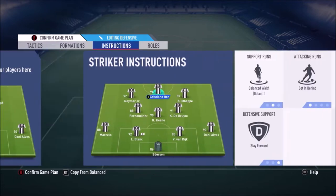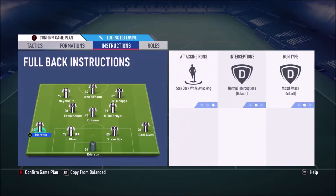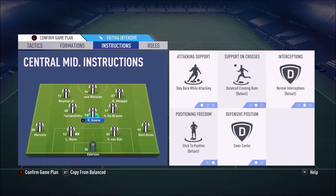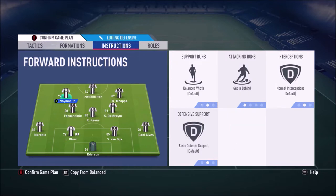Getting into his player instructions: on both fullbacks he uses stay back while attacking. On his middle center mid he has stay back while attacking and cover center — he said cover center is very important in this formation. On his right center mid he has get forward, and on his left center mid he hasn't changed anything. So the middle center mid is the defensive player of that trio, staying back and covering center.